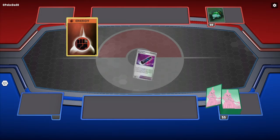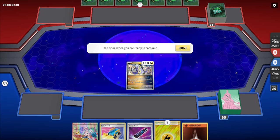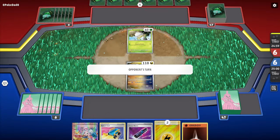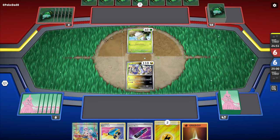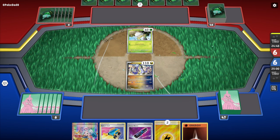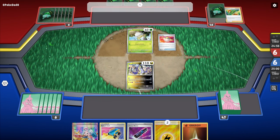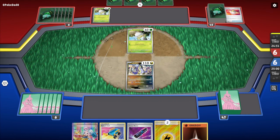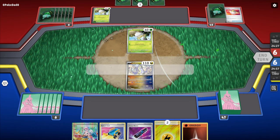My opponent decides to go first. We get a Miradon in our opening hand — nothing too crazy, but we do get to go second so we can hit Iono next turn. My opponent has a Tarountula, so we're probably looking at a Spidops EX deck — pretty underrated. In my previous video I paired it with Leafeon V-Max and it was beautiful.